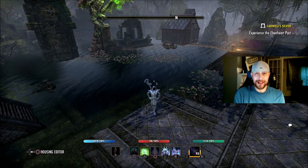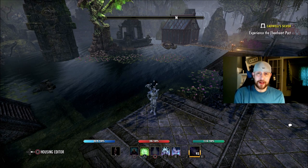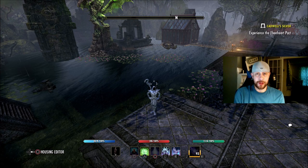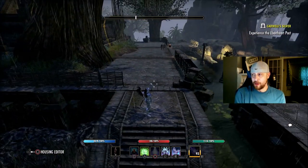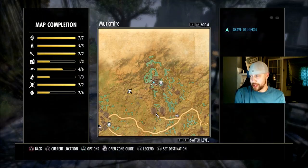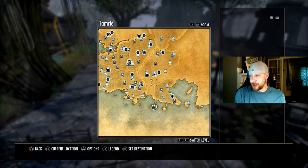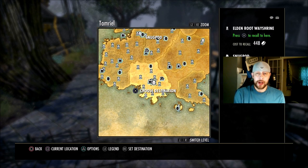I'm kind of curious — would you guys like to see a way shrine placed inside the house? Do you think there's not a need now that we have the option to travel to the inside or outside of our homes? Because it is really easy — if I want to go from here instead of walking out the door and finding a way shrine, if I need to go somewhere, let's say maybe I need to go to Grodwood, I can just go to my Snugpod here, travel to the outside door, and then I'm in Grodwood.